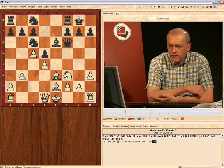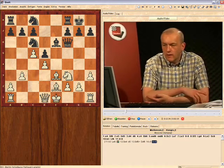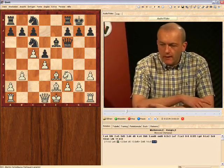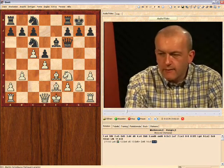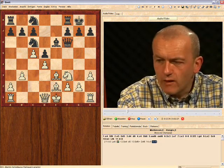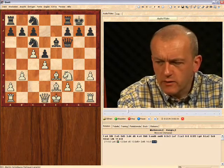We encounter a situation in the Alekhine where appearances are quite deceptive. It looks as though white is building up a pretty big advantage here with the two bishops and more space. But the fact is you can't take pawn moves back, and so whilst white is gaining space with his pawn advances, he's also weakened his position to a certain extent.